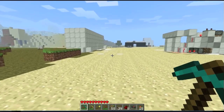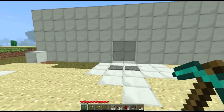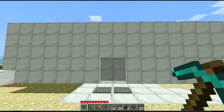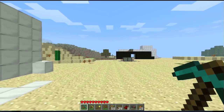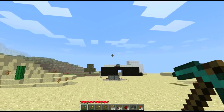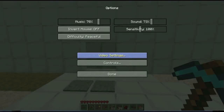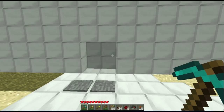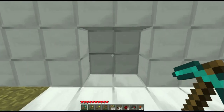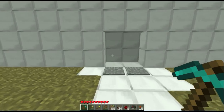Hello everybody, it is Uberfusion7 here, and I just wanted to show you and make a tutorial of this, my newer version of the piston door thingy that's way over in that direction. So I'm just going to turn my render distance down a bit, there we go, and here we go. So this is how it works: it goes like this, it opens, you walk through, and then it shuts, like that, exactly like that.